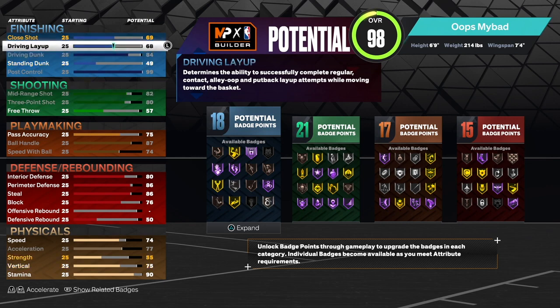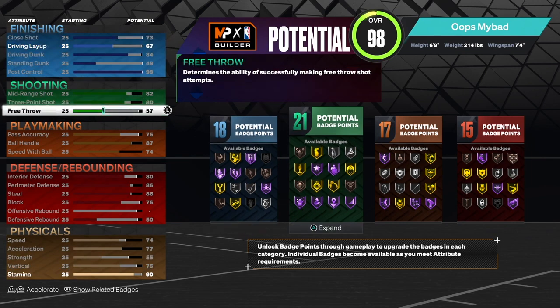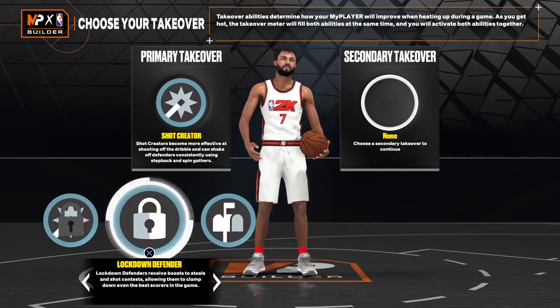Here's the secret: max post control to 99 to get Hall of Fame Quick First Step. If you needed Hall of Fame Unpluckable, 84 driving dunk, 67 layup, and a 73 close shot — you get access to nice dunk animations and Silver Limitless Range.